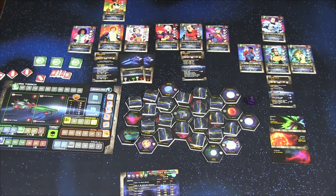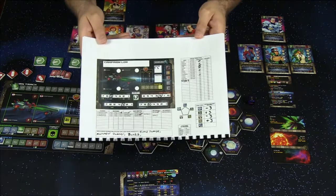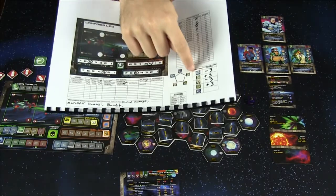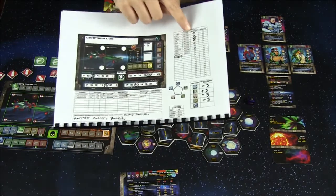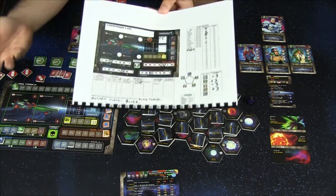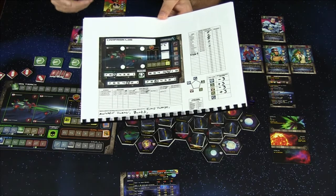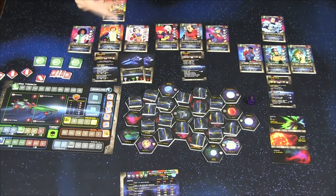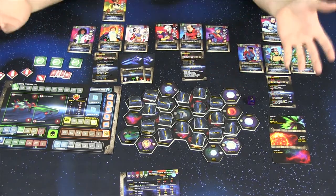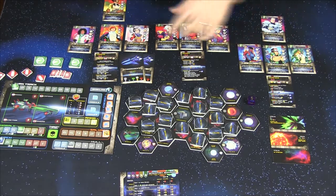One of the cool things about this game is that whatever happens to your ship is persistent. You track your progress: influence with different factions, crew promotions, ship status after docking and repairing, credits spent, and which campaign branch decisions you've made. My prototype only has the first three missions of one campaign, but from what I understand there will be multiple campaigns and multiple missions per campaign.